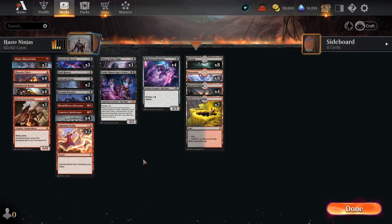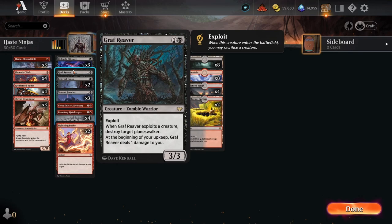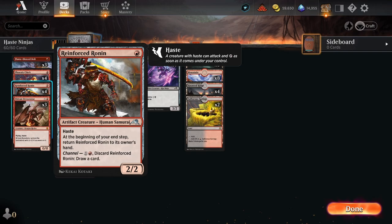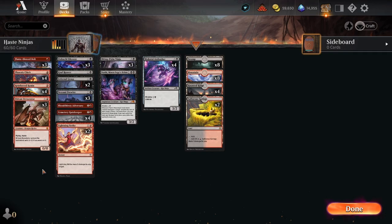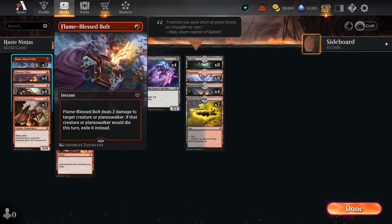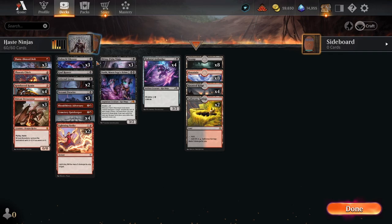Welcome back to another standard gameplay video. Today we're doing a deck called Hasty Ninjas — it's a red-black deck based around getting all these ninjas into play. Most have a ninjutsu cost of two or three, and you also have some one-drops along with a lot of hasty evasive creatures. Two Lightning Strikes, three Flame-Blessed Bolts — the bolts are a nod towards graveyard-based strategies and black decks, so we want to be able to get rid of those threats forever.